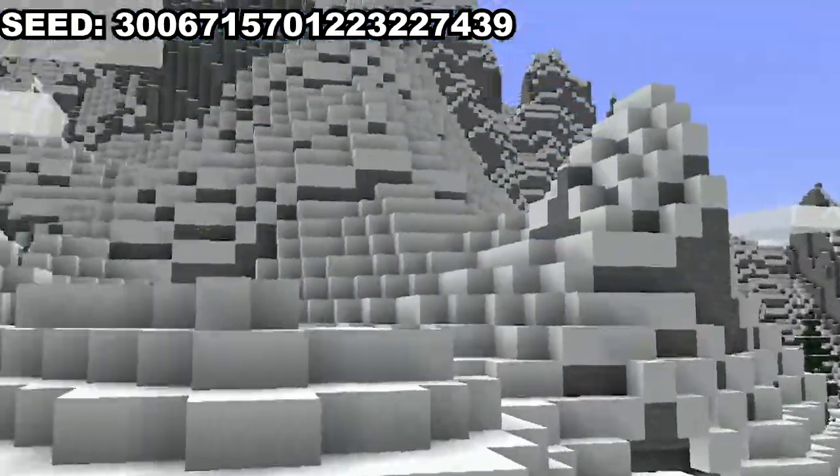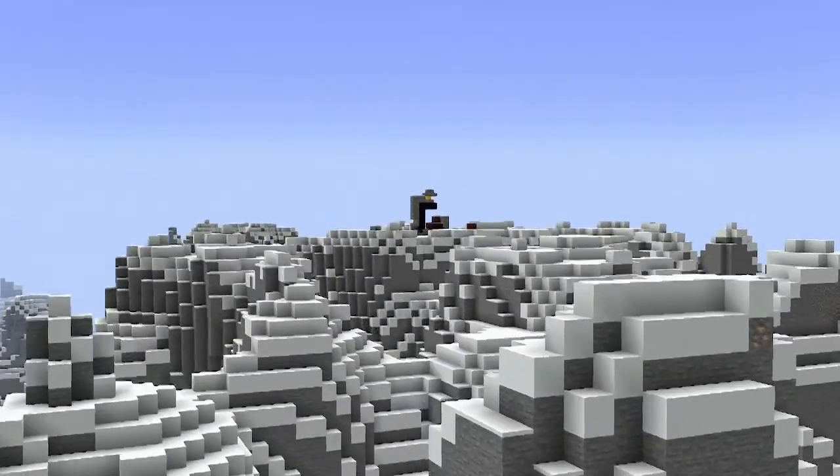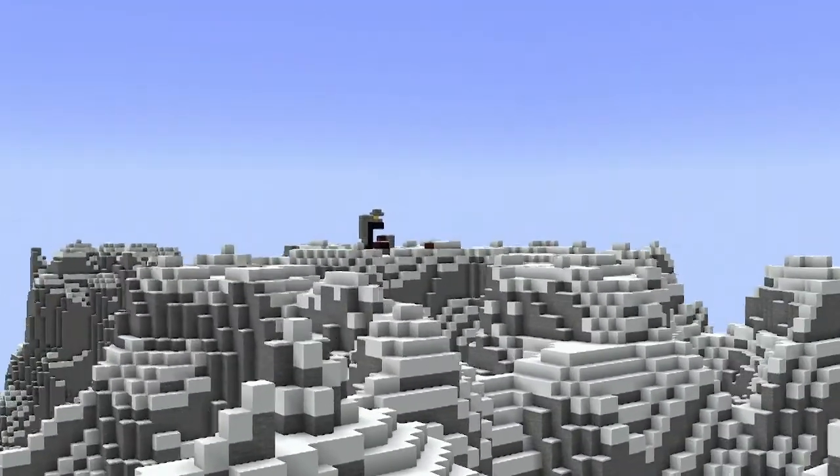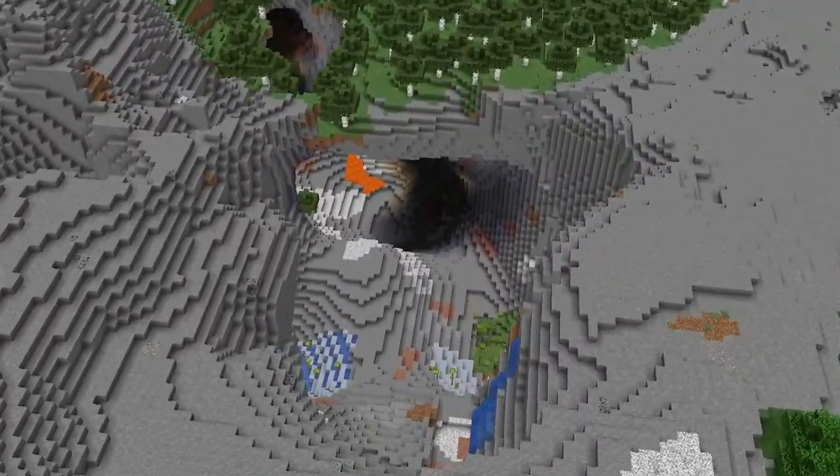Definitely one of my favorites so far. Once again for this seed I couldn't find many structures worth talking about. The stars of the show are definitely the jagged peaks, and at the summit of one of them is a ruined portal — I think this looks great actually. Southwest of spawn there is also this giant crater which exposes some lush caves to sunlight.